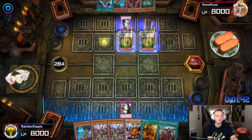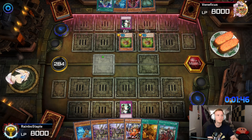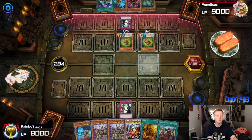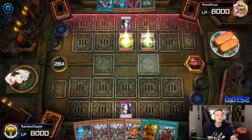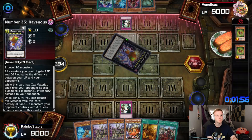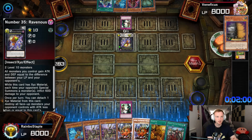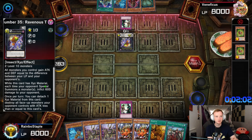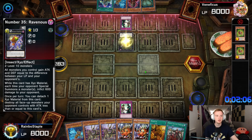I'm gonna — what, they turn Level 10? My god. Is this Spider gonna become a cannon? Ravenous Tarantula gains attack equal to the difference in life points — and with material, each time I summon it inflicts 600 damage. Never mind.